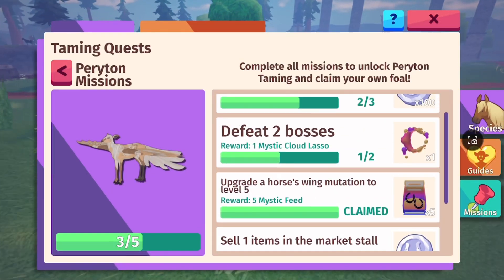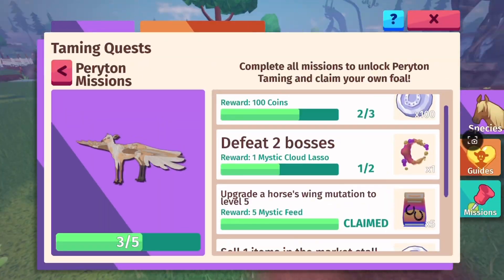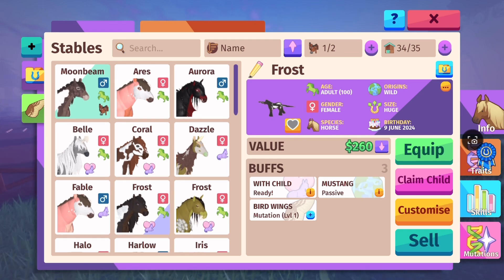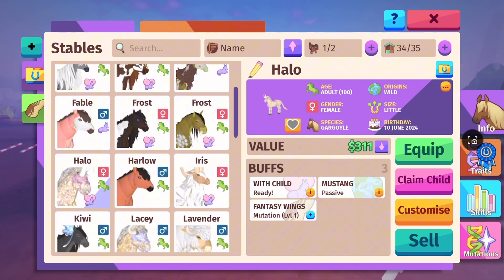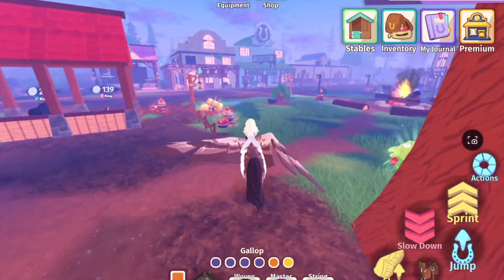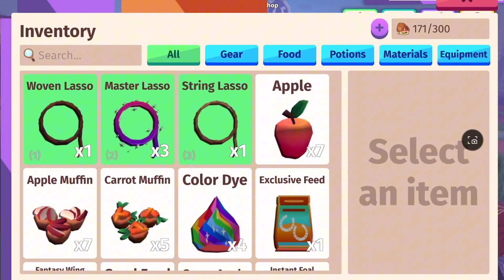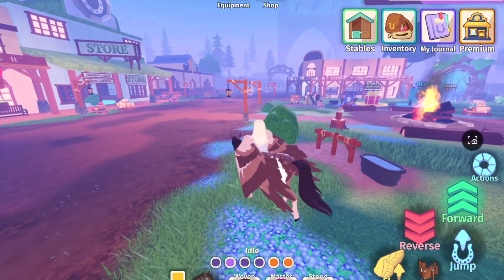Next is upgrade a winged mutation to level five. If you already have a winged horse like an aura, you can use that. To get it, go to potions and buy one, then use it on a horse. I don't think I have a horse that's good enough right now, but you guys probably know how to do it already.